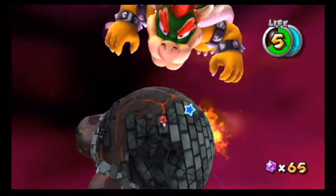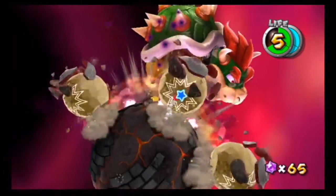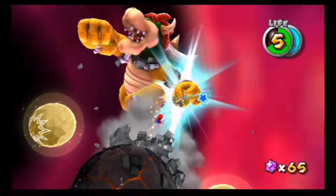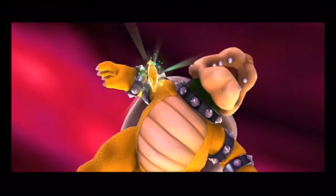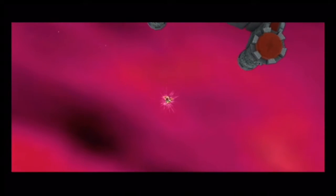He's almost pretty much done. Let's go ahead and deal with this last hit — boom! For the third time, the Grand Star spewed out from Giant Bowser, and once again Bowser shrinks down to normal size. There goes Bowser, for good. And hopefully he won't be able to kidnap Peach ever again.